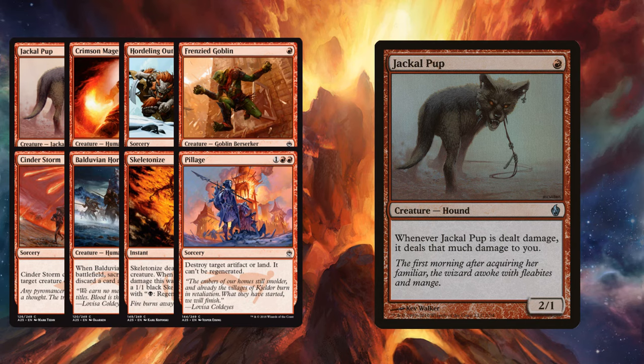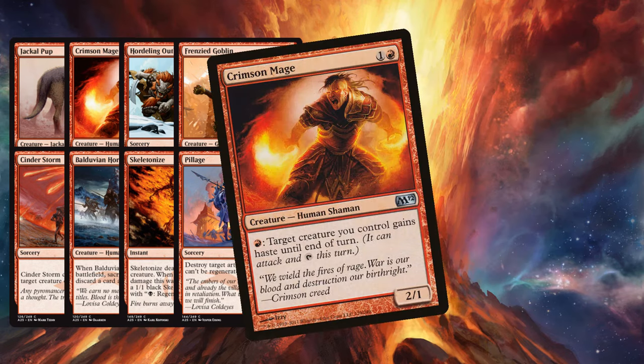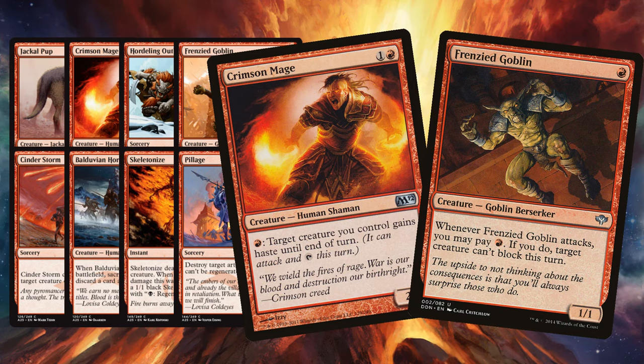On the topic of Red aggro, we also get Crimson Mage and Frenzied Goblin. Both of these are okay but not great. Crimson Mage allows your creatures to attack with haste once you start gassing out, and Frenzied Goblin can make creatures unable to block. Both of these help push through that last bit of damage, but at the cost of not being super aggressive. Not super crazy about either of these.